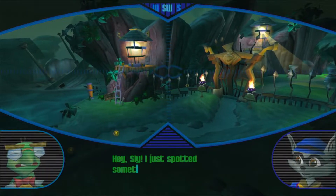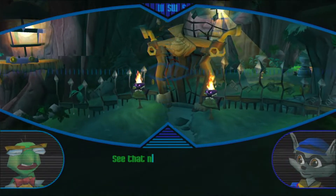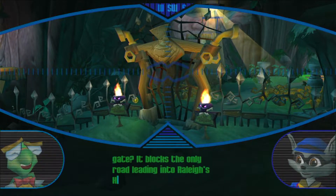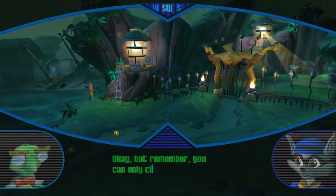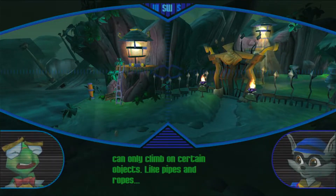Raleigh's Hideout. Hey Sly, I just spotted something that's going to complicate the mission. See that nasty looking gate? It blocks the only road leading into Raleigh's Hideout. No problem. I'll just use my climb move. Okay, but remember, you can only climb on certain objects, like pipes and ropes.